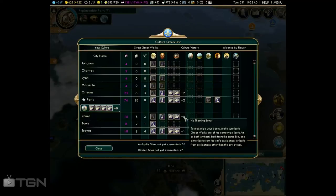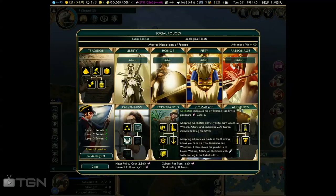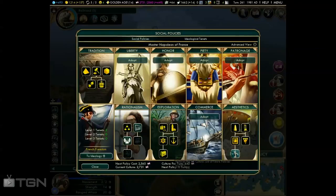You will have the proper balance of art and artifacts if you have a plus 8 to the Louvre bonus. To get the full plus 16 that you need for the achievement, you have to max out the Aesthetics Tree. Once you have the Aesthetics Tree done, the achievement should be complete. Good luck!